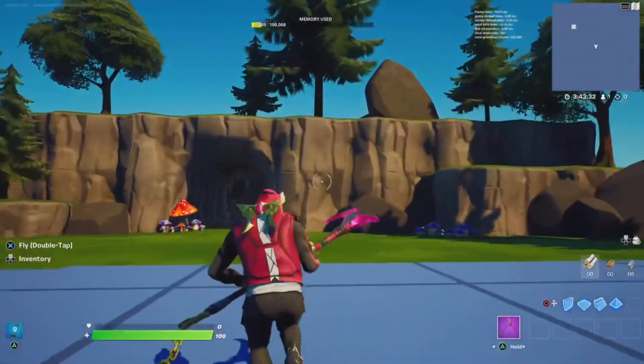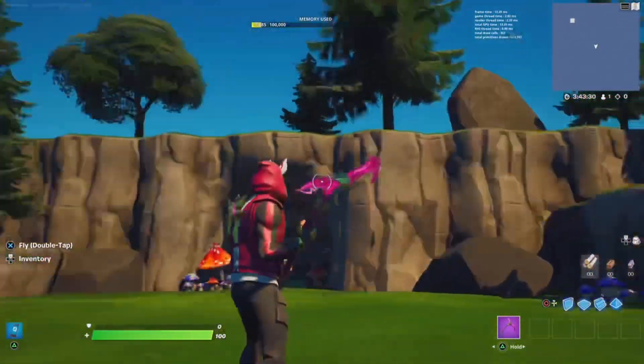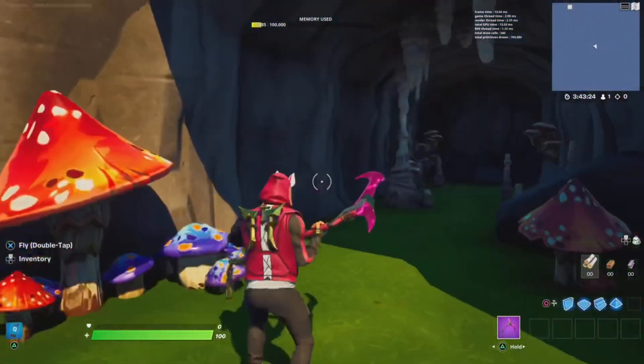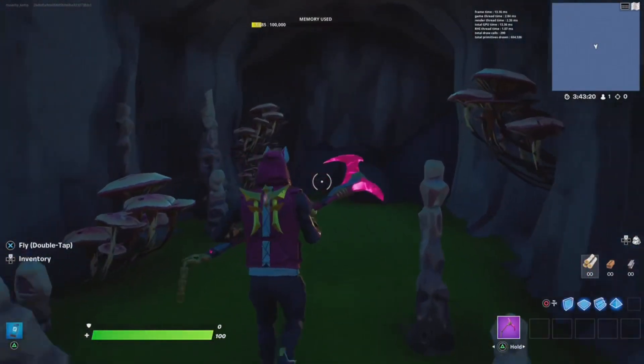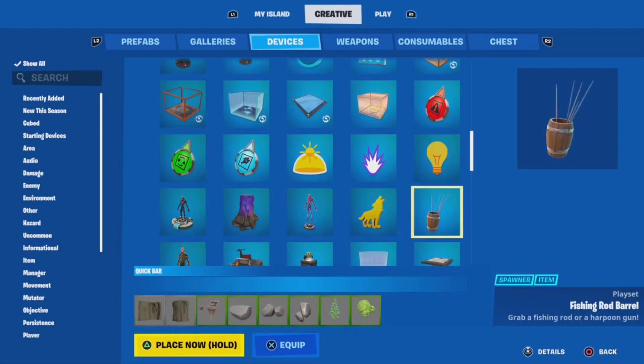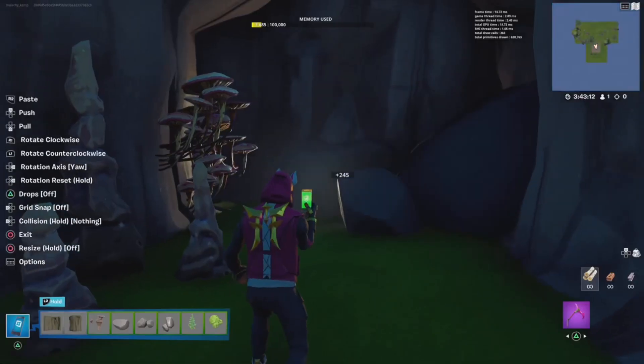And without further ado, here is my build. I built a cave full of funguses, stalactites and stalagmites, and have these cool mushrooms at the back. You could even add lights to these mushrooms to make them glow if you wanted to.